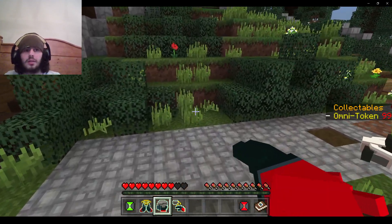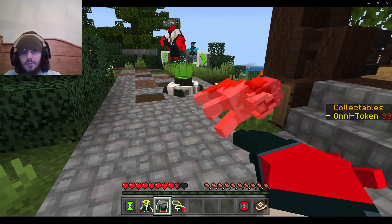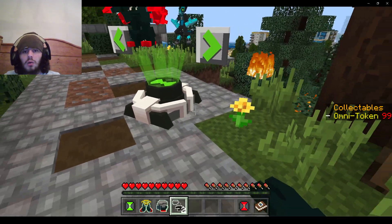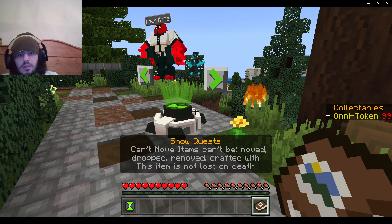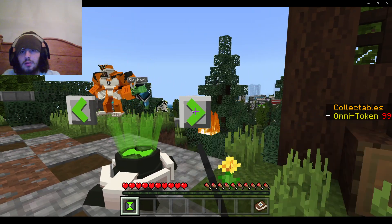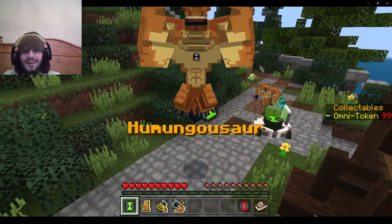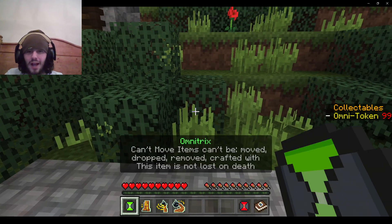How do I get rid of the Omnitrix thing? I tried punching it and it did nothing. What's this do? That's cool. I'm a big fan of Humongousaur! Oh my god, this is ridiculous. This add-on — you guys can play this yourselves, it's not a mod, it's a mashup pack.